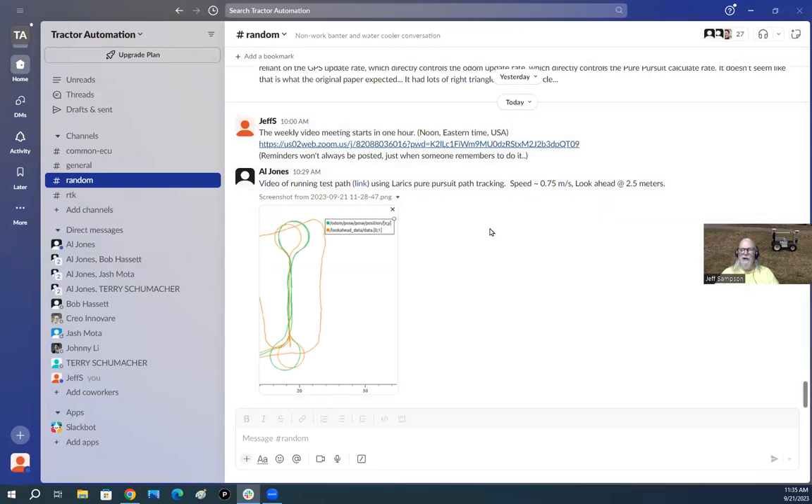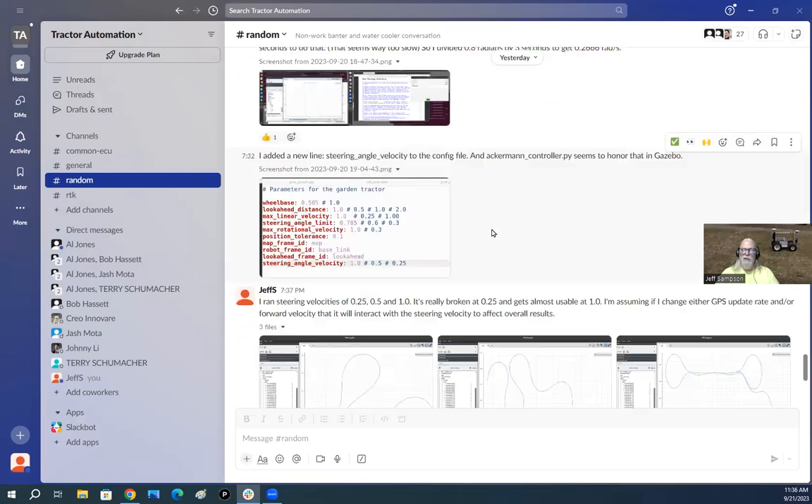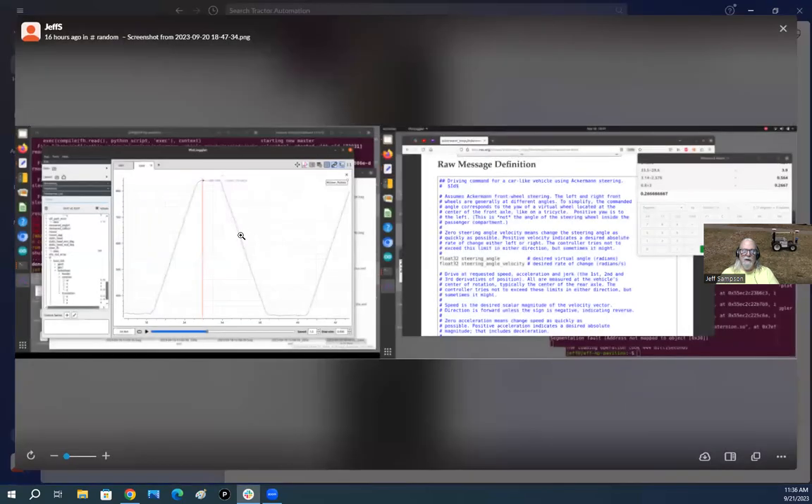After getting the screen sharing sorted, Jeff showed a Slack post about measuring steering speed. He plotted the steering feedback from the RC servo's pot - an Arduino Nano reads the voltage and dumps it to a file. Normally not used for much, but it's handy for measuring steering rate.